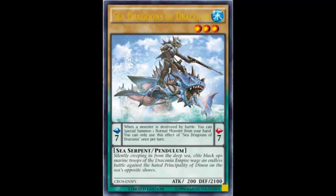Let's go ahead and look at this card and see whether it's worth running in the normal pendulum deck. This is Sea Dragoons of Draconia — a Water Sea Serpent pendulum, level 3, scale of 7, 200 attack, 2100 defense. You probably won't be attacking anybody with this, but nice defense, and it's another scale 7, so that's not terrible.